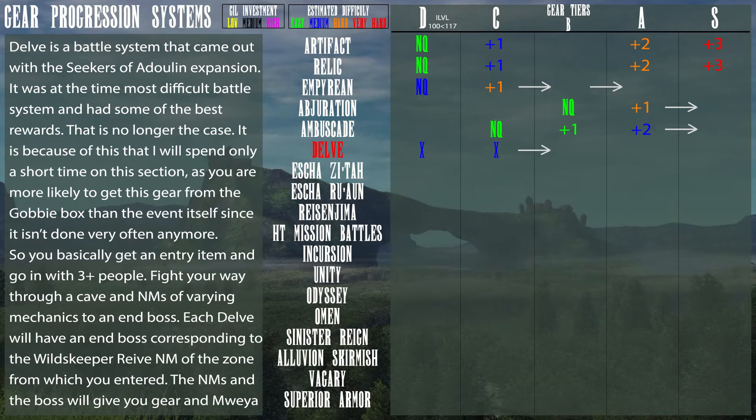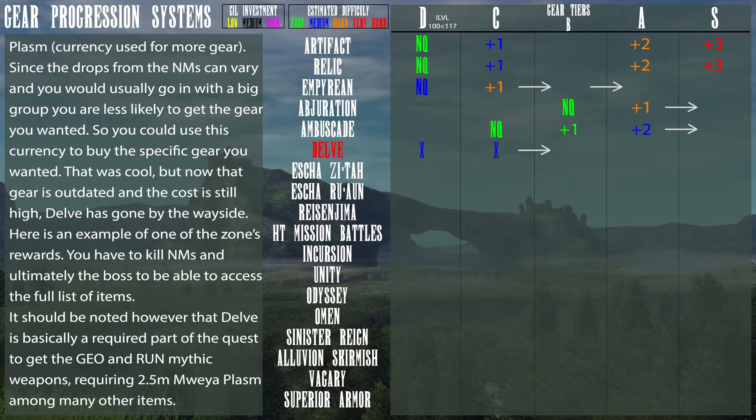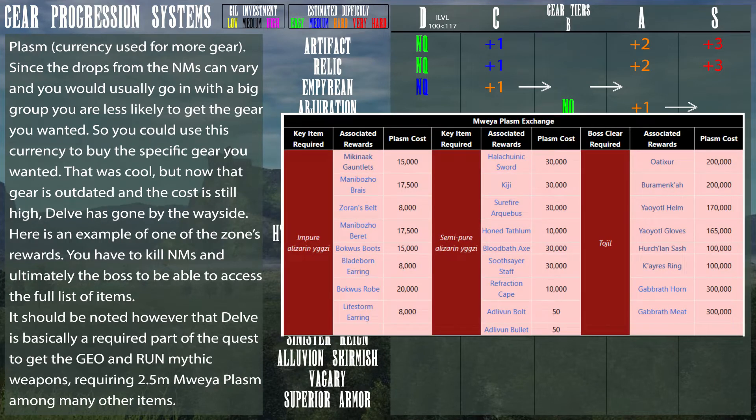You basically get an entry item and go in with three to eighteen people, fight your way through a cave with NMs of varying mechanics to an end boss. Each Delve will have an end boss corresponding to the Wildskeeper Reive NM of the zone you entered. The NM and the boss give you gear and Mweya Plasm, which is the currency used for more gear. Since drops from NMs can vary and you would usually go in with a big group, you are less likely to get the gear you wanted, so you could use this gear currency to buy specific gear. But now that the gear is outdated and the cost is still high, Delve has gone by the wayside.